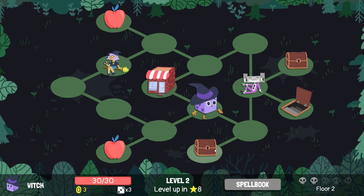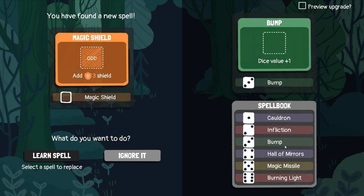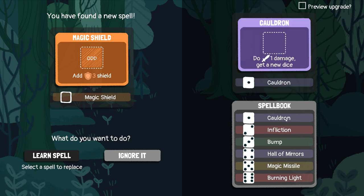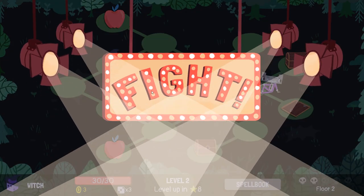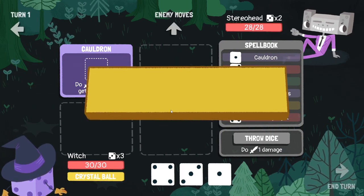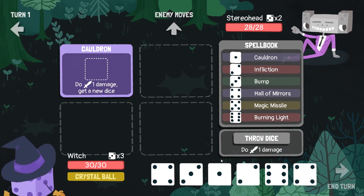We don't need to heal. We could get something cool — Magic Shield, build an odd number. Bump might be good. Hall of Mirrors could be good. Cauldron. I'm gonna ignore it for now and I'm probably gonna regret that later. Let's go and have a chat to Stereo Head. We've got the limit break, so maybe we're just gonna go for it.